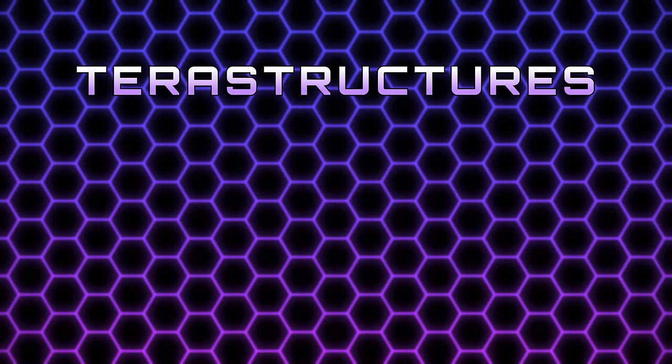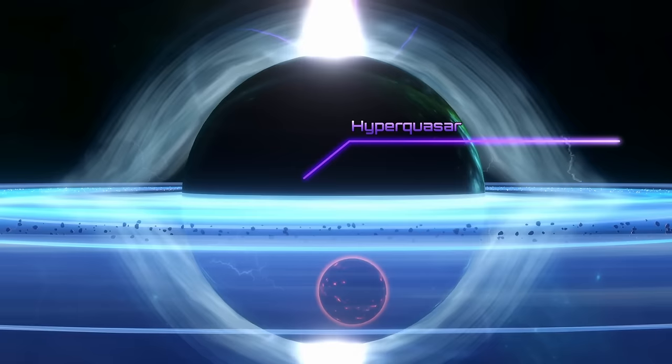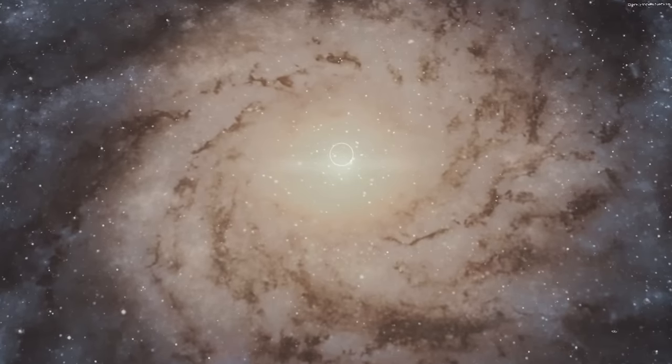And finally we've made it to Terra Structures. There's only two of them, and they are locked behind different ascension perks. These wonders of engineering are the most powerful megas out there, and they can only be built around a supermassive black hole or a hyperquasar only found in the galactic core.